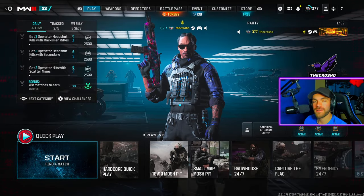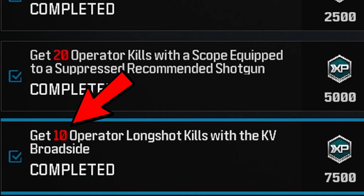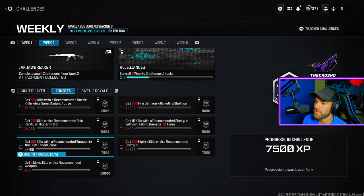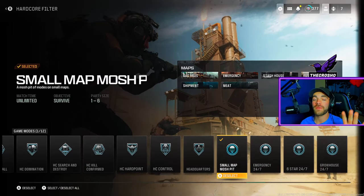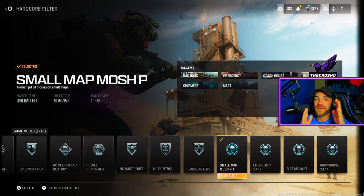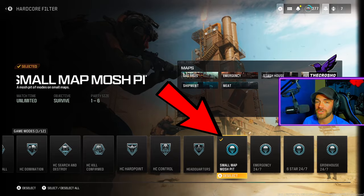What is up, all you Canadian grasshoppers! Welcome to another Crow Show how-to video. Today I'm going to teach you how to get 10 operator long shot kills with the KV Broadside in Modern Warfare 3, and I'm going to try to complete this in one simple game. In order to do this, you need to play Hardcore — please play Hardcore — and play Small Map Mosh Pit.